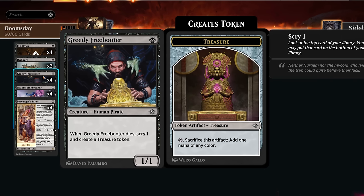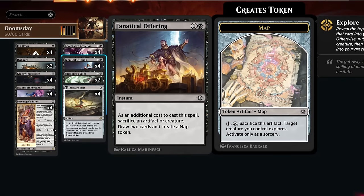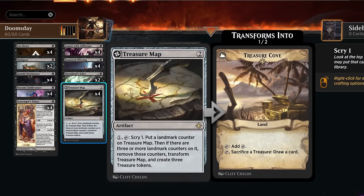We've got lots of one-mana creatures. Greedy Freebooter, when it dies, makes a treasure and lets us scry — perfect for ramping into our demon and triggering Scavengers Talent. We can sacrifice it ourselves with Fanatical Offering, drawing two cards and making a map token to help cycle through the deck. The leftover map token synergizes well with our talent, and Linkbreaker is another one-drop that leaves behind a 1/1 mercenary creature token — great synergy with Scavengers Talent.